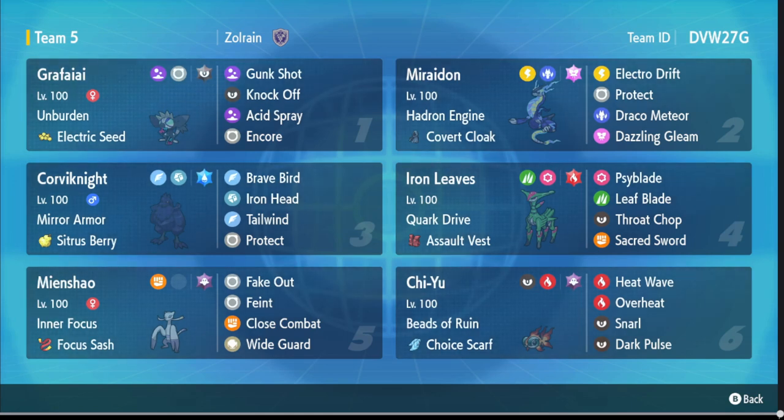We have Iron Leaves here with an Assault Vest, running Sideplate, Leaf Blade, Trailblaze, and Sacred Sword. Fun fact: at full HP, Iron Leaves can actually survive an Astral Barrage — it barely hangs on. It can live one as long as they're at plus zero. I'm 100% sure it lives a timid Life Orb or timid Shadow Rider Astral Barrage. Without Tera, that's something to keep in the back of your mind. We also have Mind Shout here for Wide Guard and Feint support.